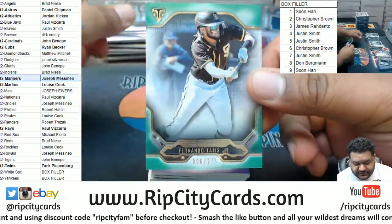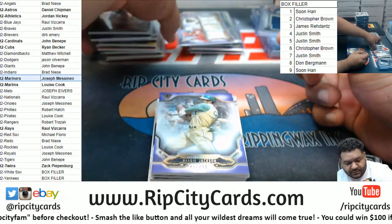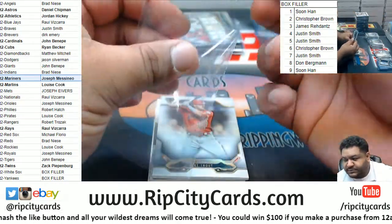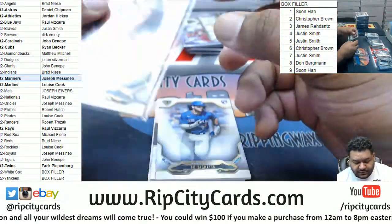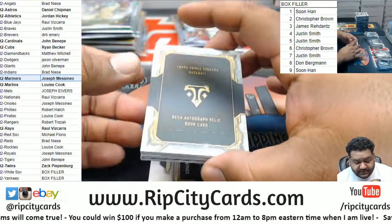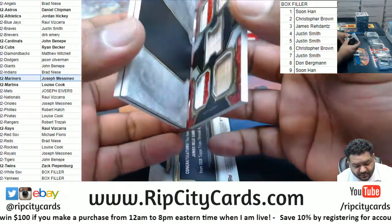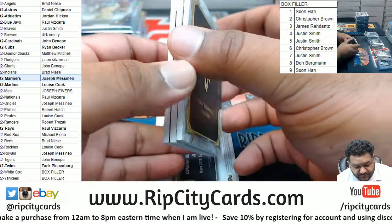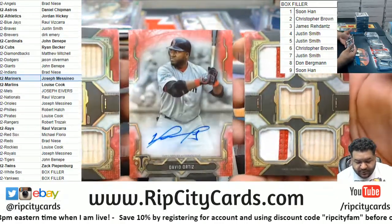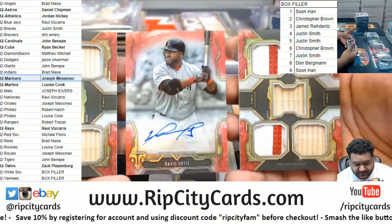We got Tatis Jr. 275 Padres. Reggie Jackson 239 A's, Alvarez Astros, Trout Angels, Vlad Blue Jays. It is a DECA Autograph Relic Book Card — how the hell do you even open this? For Big Papi, one of one. All game-use memorabilia. Man, that's sick. I've never hit anything like this before. Nice one for the Red Sox.